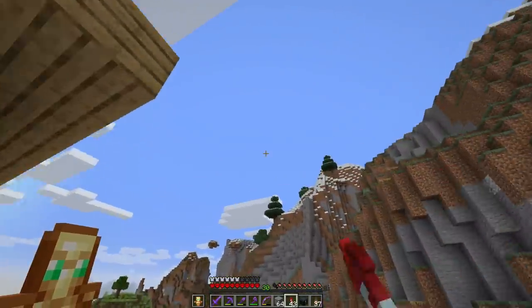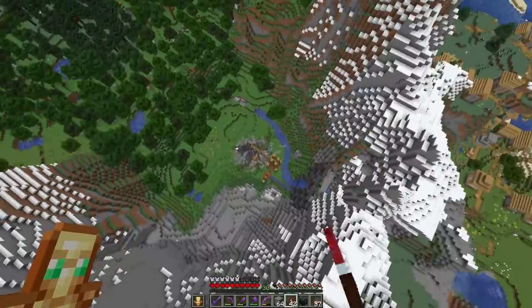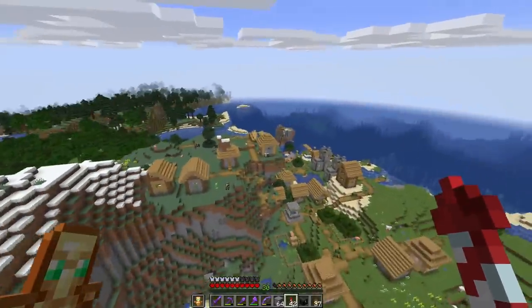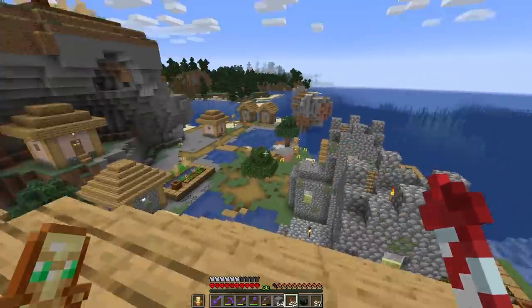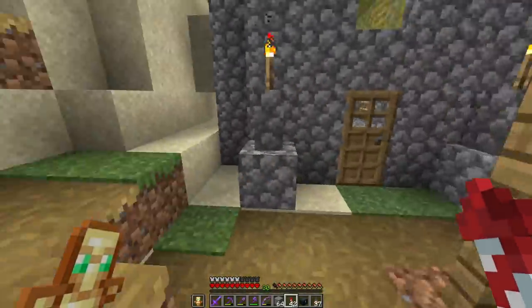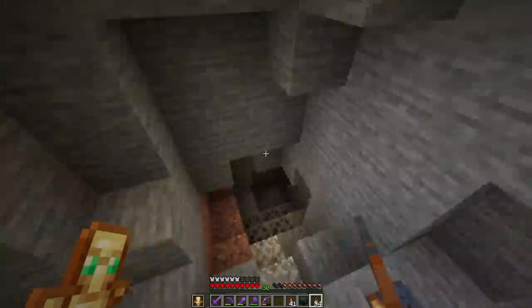Wait, where are we? There's the mountains — is this our spot right here? How did I settle here and start building without even looking over the other side? There's a village — a really big village too! How did I miss this? I don't know, but there's a lot of free stuff we can take. Back down into the caves we go.